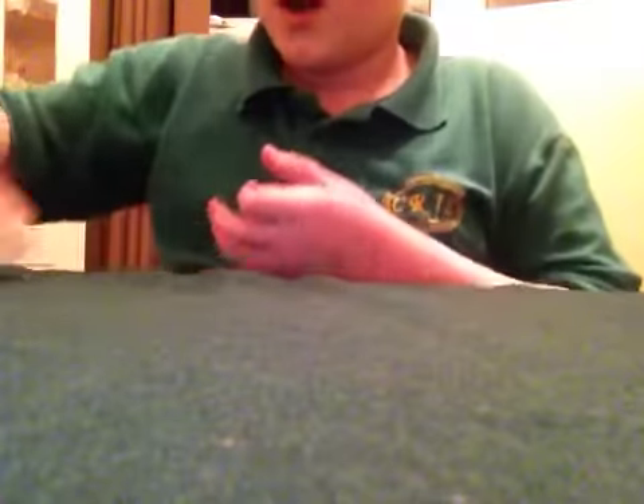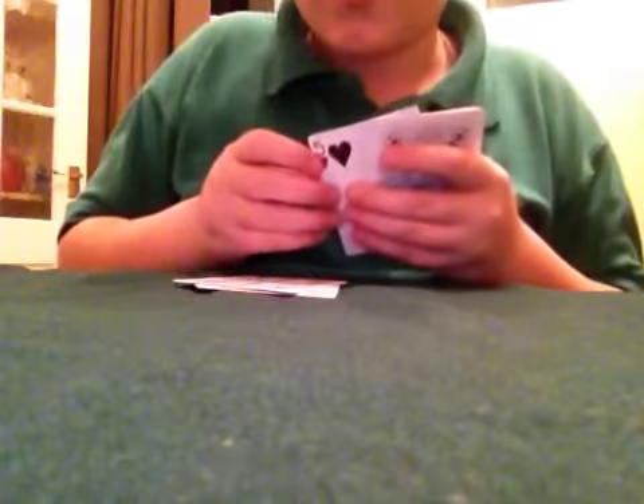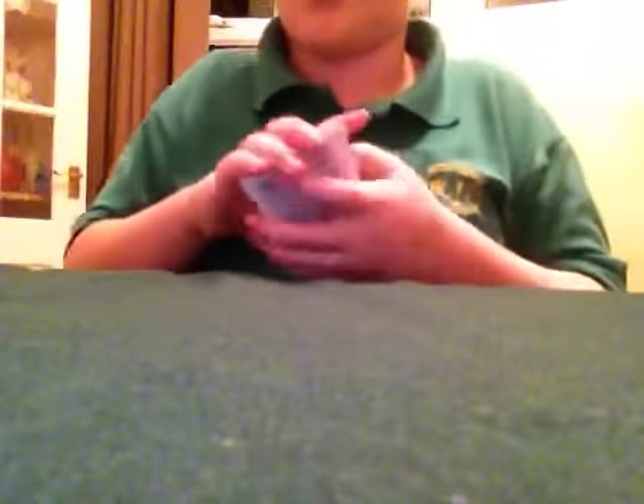And what I'm gonna do now is I'm gonna put these queens on the top. We're gonna spell out 'between the two red queens' — hopefully your card will come up. Let's spell out: B, E, T, W, E, E, N. I'm gonna put all the rest of the cards on top. T, H, E. 2 — T, W, O. Red — R, E, D.